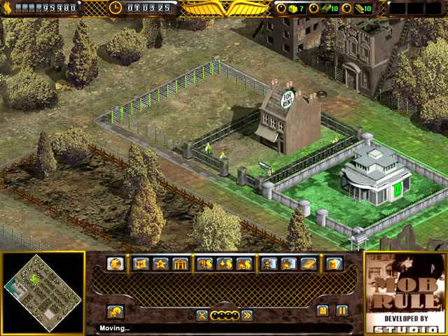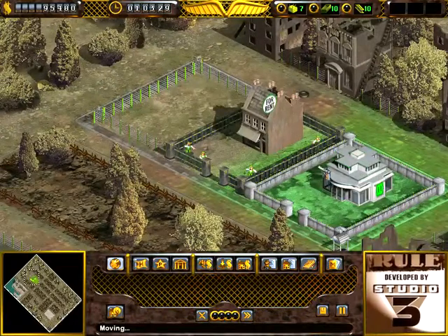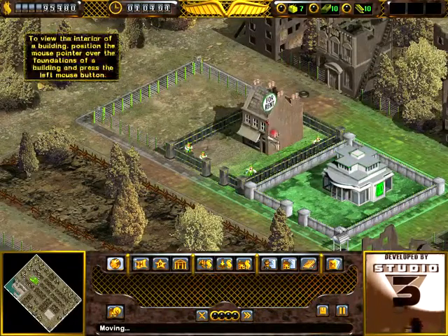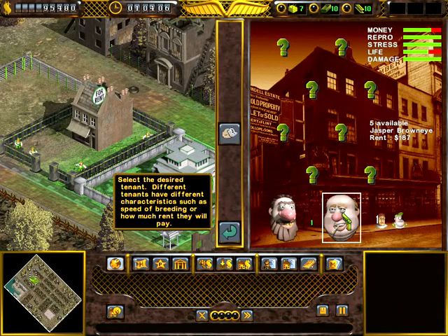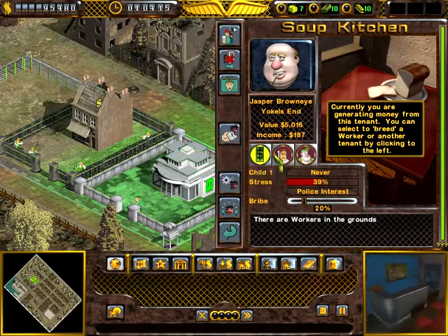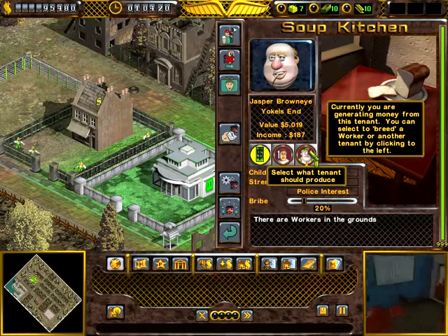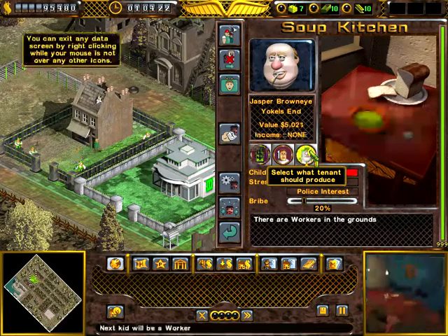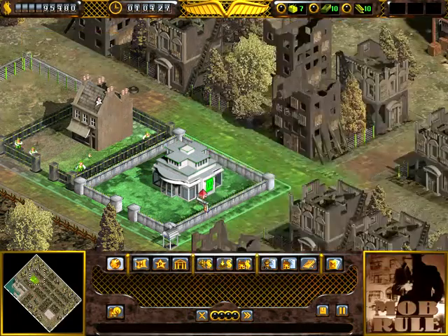Alright, so we built our soup kitchen. Now what we need to do is rent it out. I'm gonna click in here, click on the tenant, and click on the bald guy because, if I remember correctly, he makes the people faster. We'll appoint the tenant and the tenant can produce more level one workers. In 105 seconds we will have a worker that'll go to the headquarters.